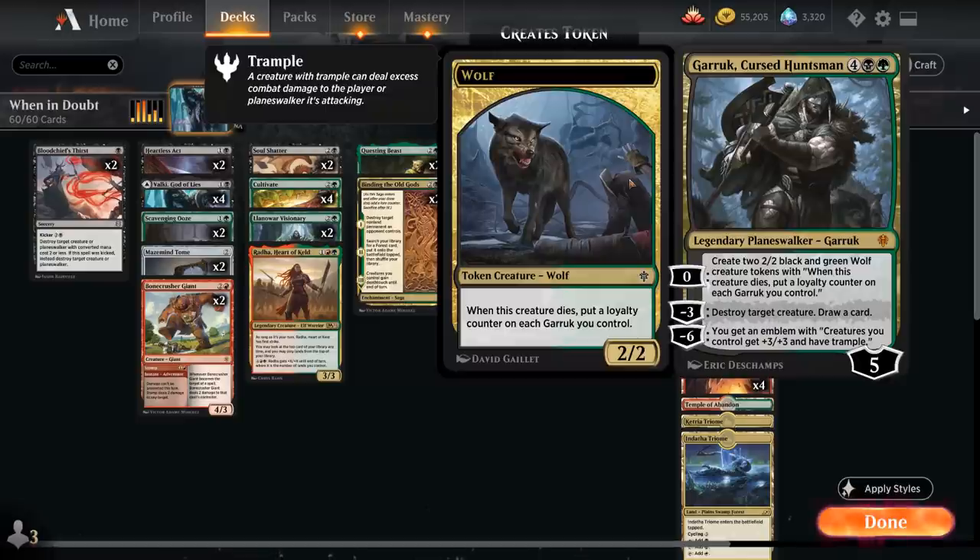Two copies of Garruk, Cursed Huntsman top off our curve alongside Tybalt — a five-loyalty planeswalker that generates 2/2 Wolf tokens, can destroy a creature with the minus-three and draw a card, and whose emblem, if enough Wolf tokens die, gives our creatures a permanent overrun effect.